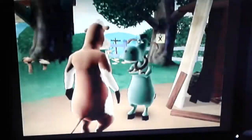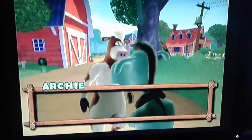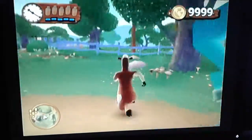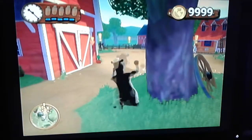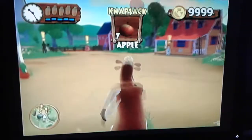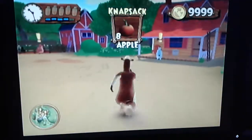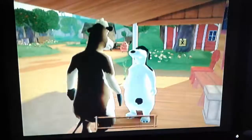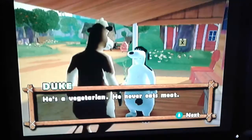Then you're going to talk to this guy. Skip past all his dialogue, no one really cares. Now kick this tree and get at least two apples. And then you're going to run over here and talk to Duke. Skip past all his dialogue.